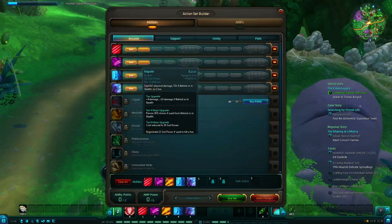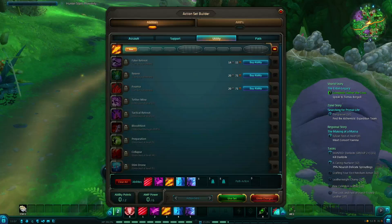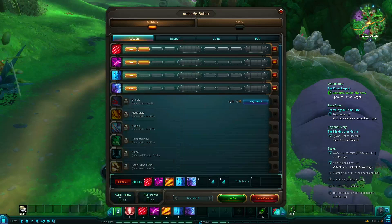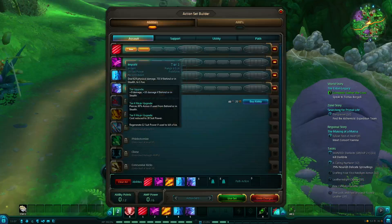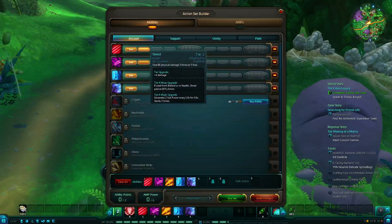I'm focusing very heavily in support and not really bothering with the tanking spec, since this is open beta and probably going to get wiped. I probably should be learning it because I am going to go tank — I prefer tanking. Each ability has tiers you can unlock at various levels, and at every level you can increase this up to 45 — I think the level cap is going to be around 50. Every level you get an extra point to spend in one of your abilities, and you're not going to have enough points to max out every ability you own, but you can improve each one as necessary. For example, this one does plus 4 damage, and at tier 8 it generates 2 suit power every 1 second for 5 seconds.